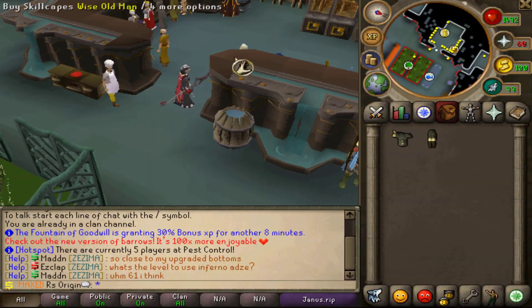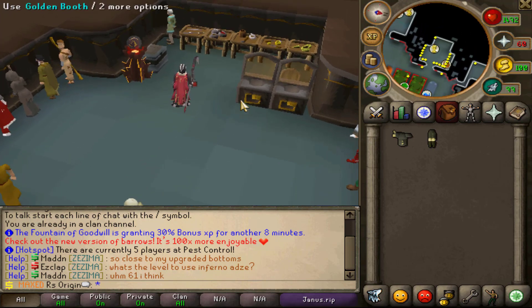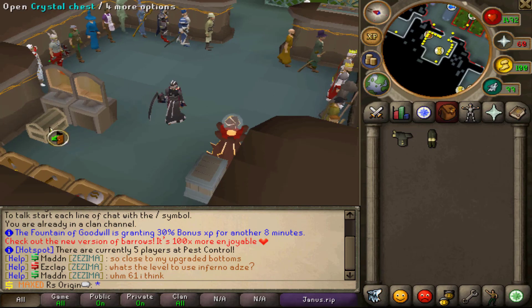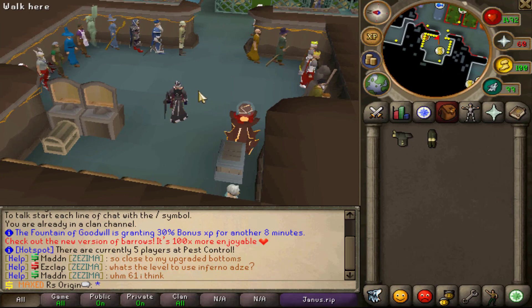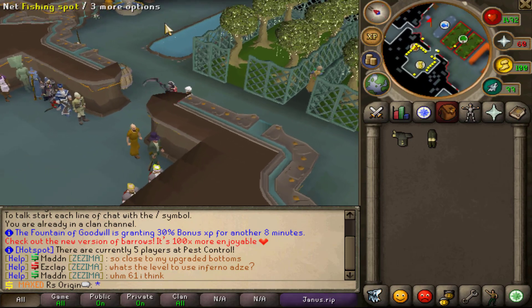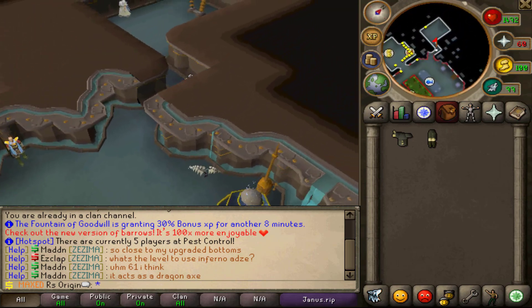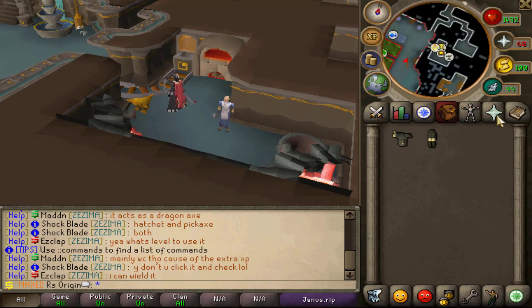This is the spawn area — where you go when you teleport home. This spot has all the shops, all the banks, you have a chest right here, another chest, and the thieving area. It's really nice and convenient to spawn here. This home area is actually very huge and almost everything in the server is linked to it. The teleportations are just for convenience. This is the smithing guy right here, and there's another smithing area.